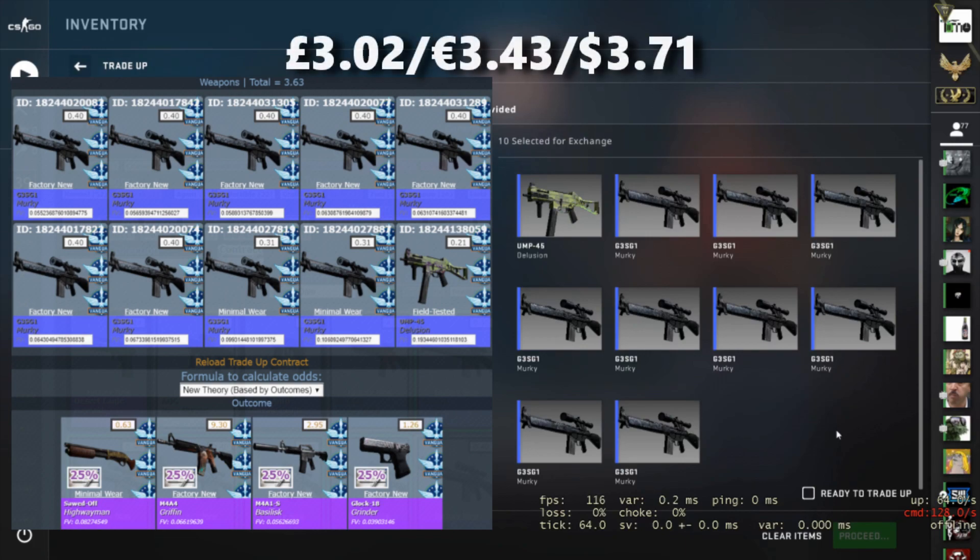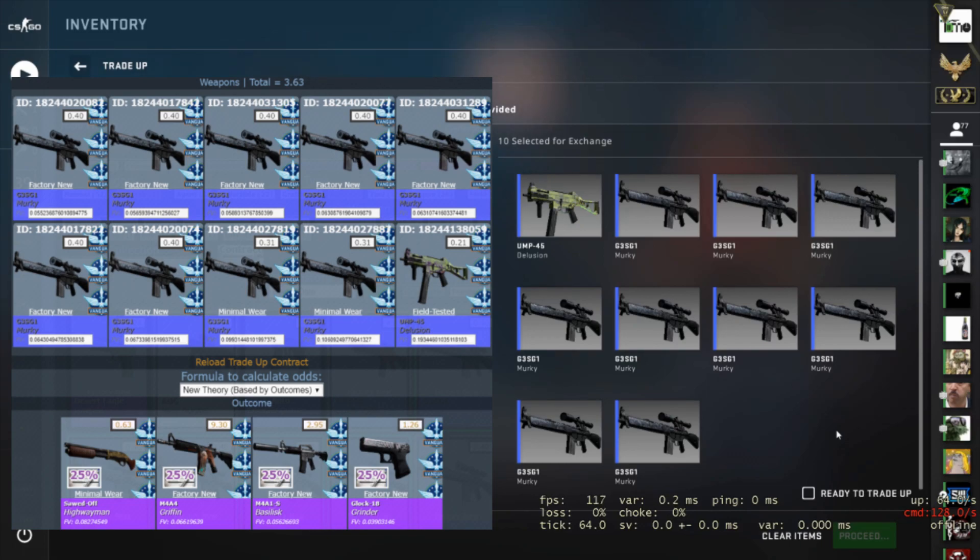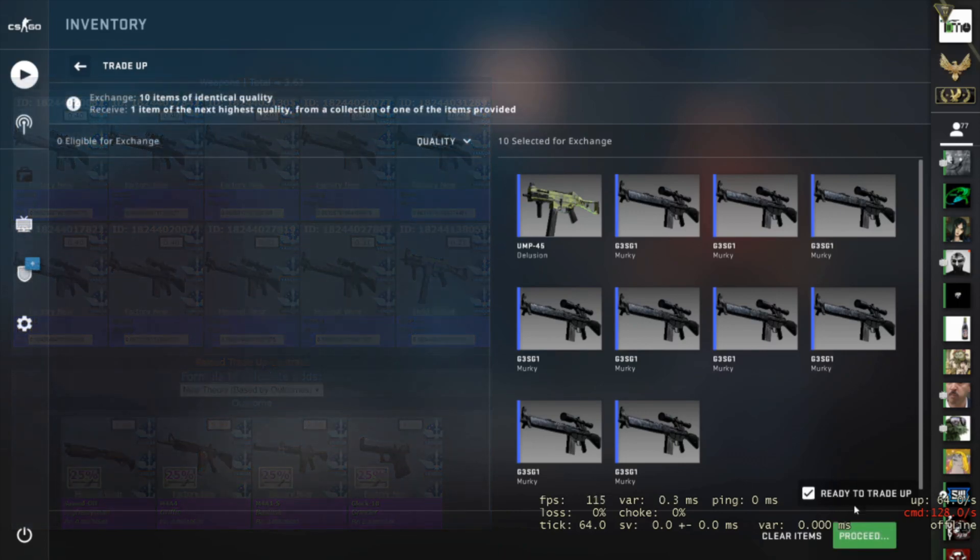The cost for this one was £3.02, that's €3.43 or $3.71. The factory new murkies have gone up a little in price on the market but the buy order price is still about where it was, so it's not too bad — best to put in buy order prices. For the outcomes, there's just one we want and that is the Griffin, as that's more than double your money. The M4A1-S Basilisk isn't a bad loss at least. The Glock is a fail but the Sawed-Off is the absolute worst outcome because it will come out in minimal wear and not factory new. So the only profit here is the Griffin at a 25% chance.